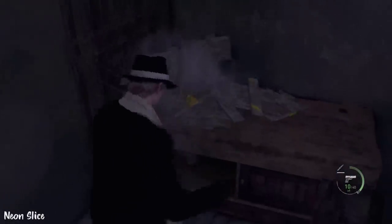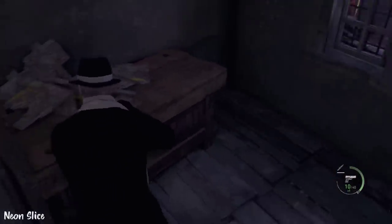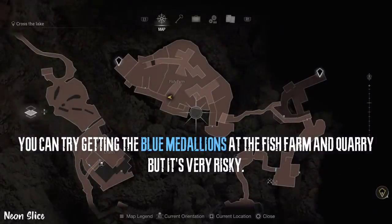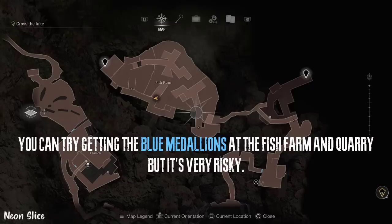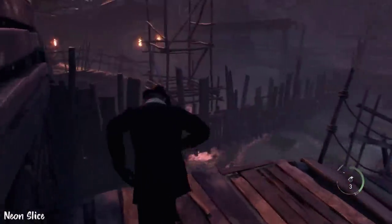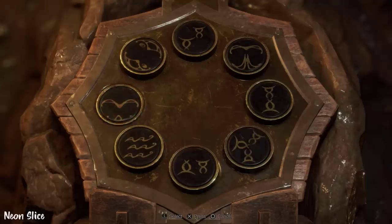Next we have the second viper location, which is located right there, right after you blow up the enemies with the fuel barrel on the bridge. At this point, you can try getting the blue medallions at the fish farm and the quarry, but it's very, very risky. I don't actually recommend you do this.